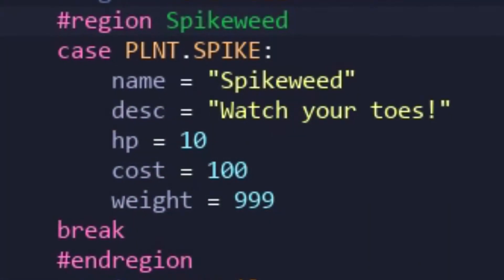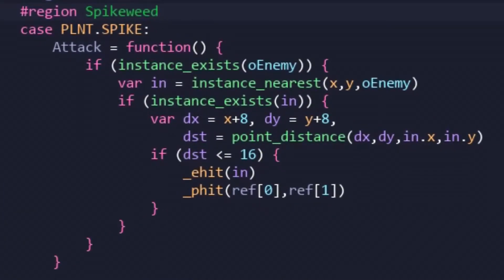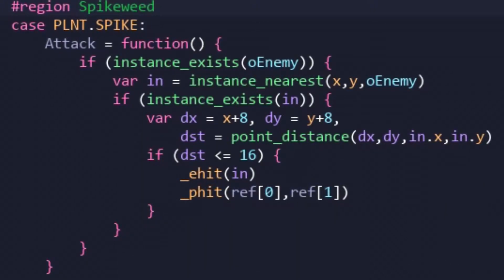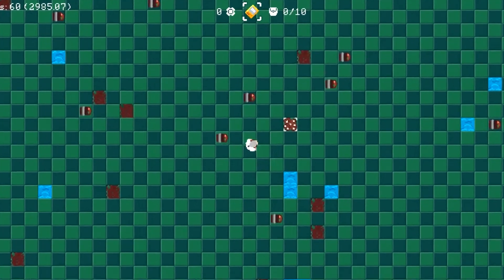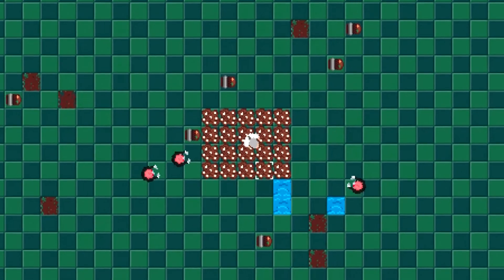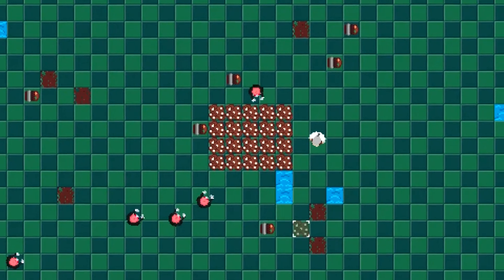Moving on to the Spikeweed, which had similar challenges as the Torchwood. To detect enemies stomping on our spiky friends would require a distance check. And when an enemy is close enough to be considered stepping on the Spikeweed, that enemy and the Spikeweed both take damage, which is at least as far as I can remember quite similarly, if not exactly how it works in Plants vs. Zombies. But if it's wrong, be sure to let me know in the comments.